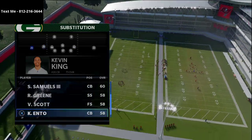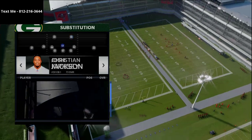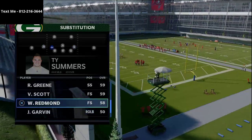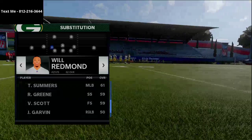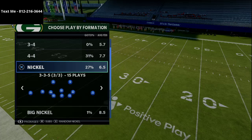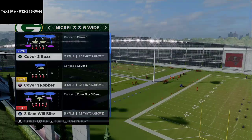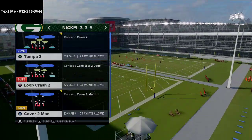The 3-3-5 defense is absolutely insane — it is the best defense in the entire game. It gives you the best personnel, the best pass rushing and user blitzing, really good run defense, really good pass defense, and a lot of flexibility. The nickel 3-3-5 and nickel 3-3-5 wide out of the 46 playbook is in my opinion the best defense in Madden.